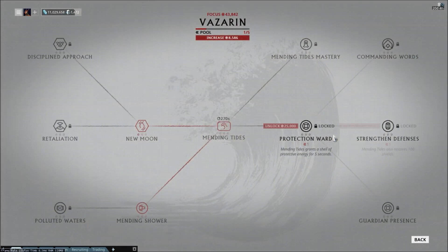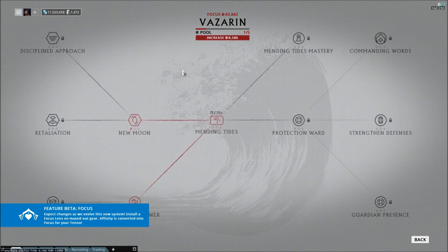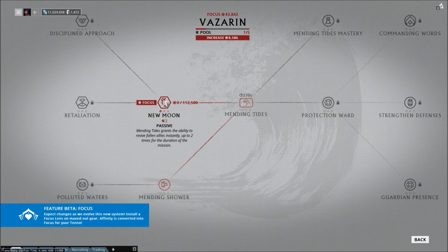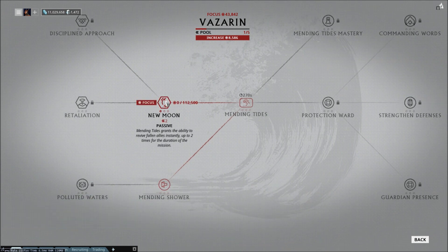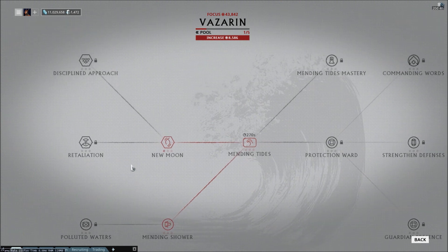Next we have Vazarin. This has more useful abilities than a lot of the others. New Moon lets you activate Mending Tides and you get a certain number of instant revives — actually pretty useful if you're in a party carrying newer players who die a lot. That's the main use I have for it: when I don't want to waste time reviving, I can activate this and have instant revives. Polluted Waters also makes it so when you activate this you can instantly rez people, which is pretty good.